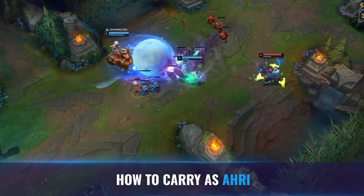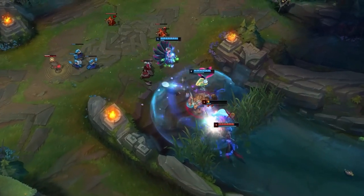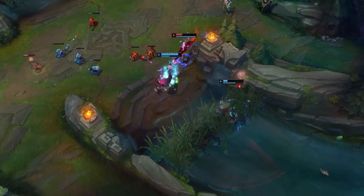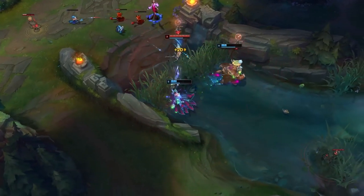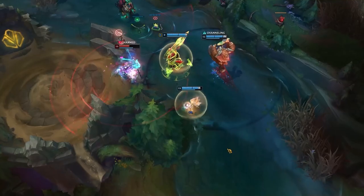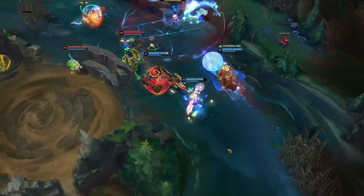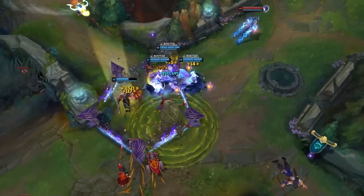That brings us to tip number 2: how to carry as Ahri. Ahri is a burst mage with a different playstyle to a typical mage due to her mobility and catch potential. Aside from winning lane and snowballing in a typical mid diff, there are other ways to carry as Ahri. By far the most important thing when aiming to carry is vision. It can be really effective to pick up an oracle lens and keep control wards ready. Any chance you have to create a vision advantage in a dangerous area is an opportunity to pick up free kills on important targets and translate that into a lead.